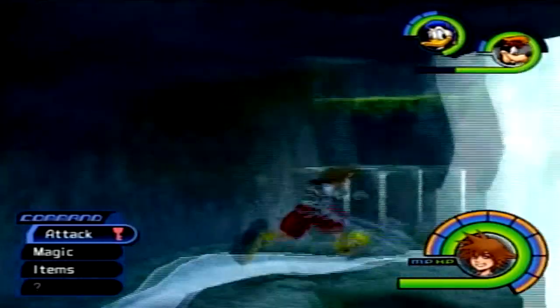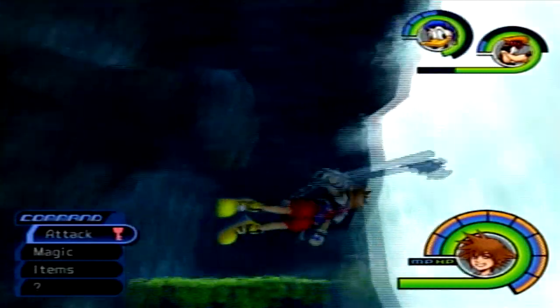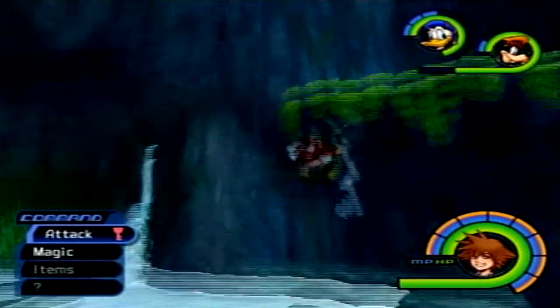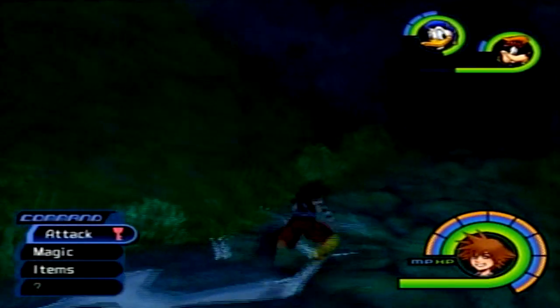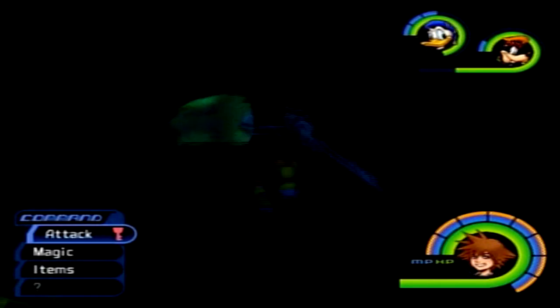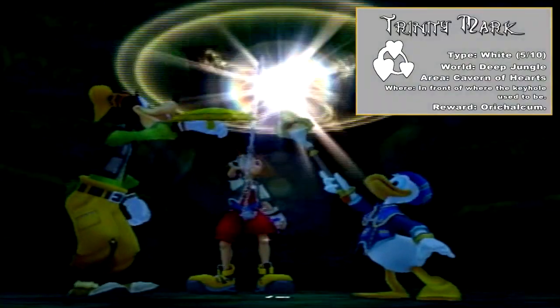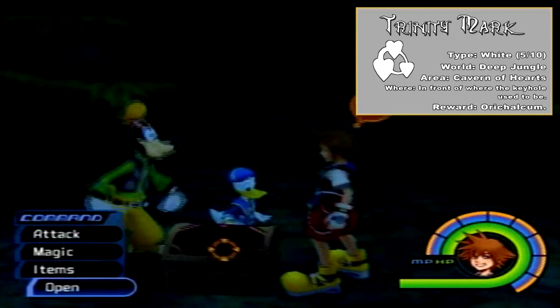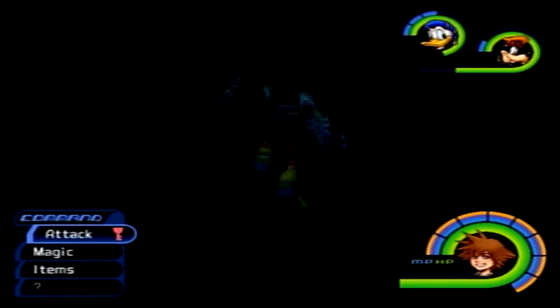Here we are back in the Waterfall Cavern. Since we're here, the place we actually need to head to is the Cavern of Hearts, and that is where we will find the white trinity mark. It's located in front of where we found the keyhole when we came here. Let's go ahead and use that white trinity mark, and we will get ourselves another trinity mark found. That gives us an Orichalcum. We're done here at Deep Jungle, so the next place we want to go to is Agrabah.